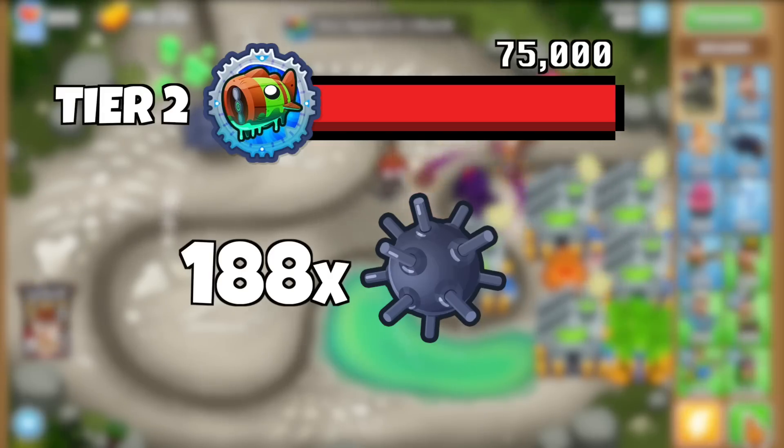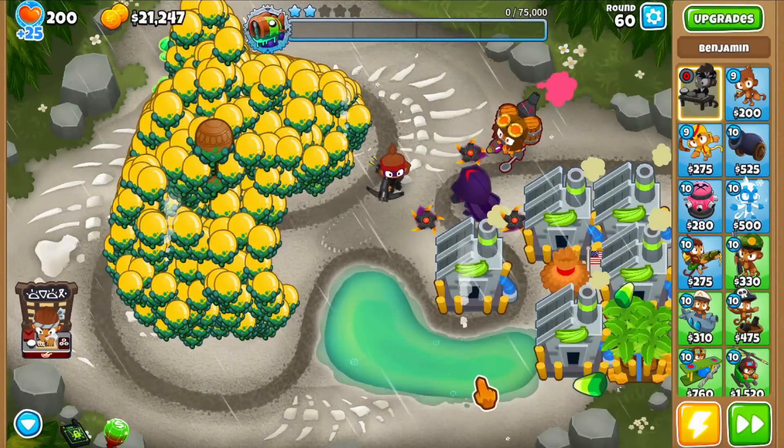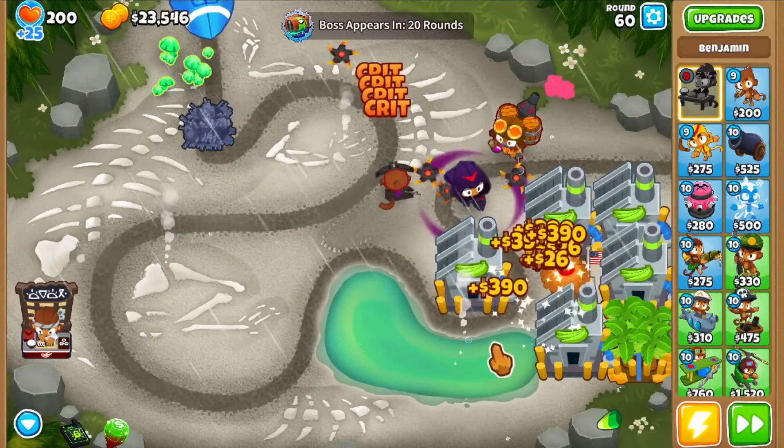Tier 2 was up next with 75,000 HP and 188 Moab mines needed, and boom — the second the animation ends it's gone, with a bunch of ceramics and yellows left on the field.